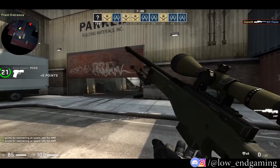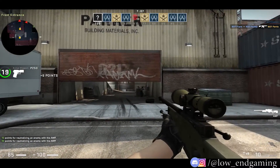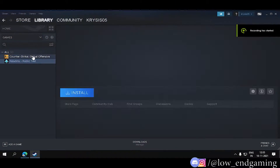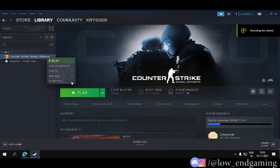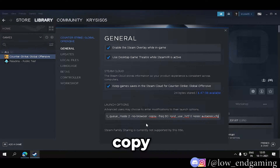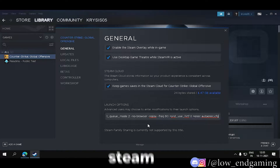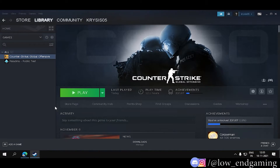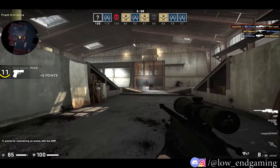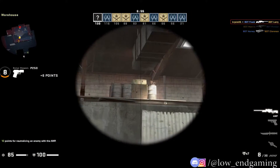Using some commands in the Steam app, you can get a tremendous FPS boost. To write and run the launch commands, go to library, right click on CSGO and go to properties. Then in general, you will see the launch options. Go to the video description, copy the launch commands and paste them into the Steam app. I will not tell you what each command does — this will make the video boring. Just trust me, this will be very useful. Just copy-paste all the commands and you are done.